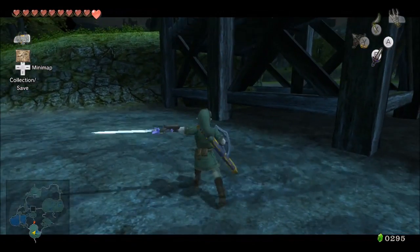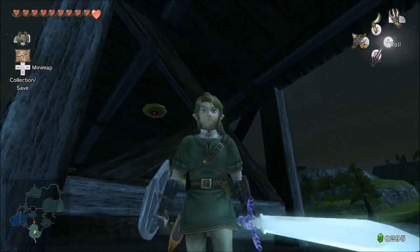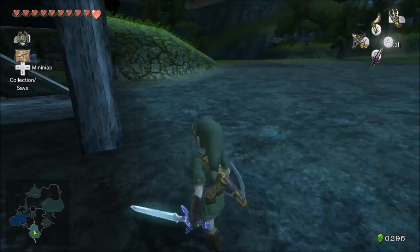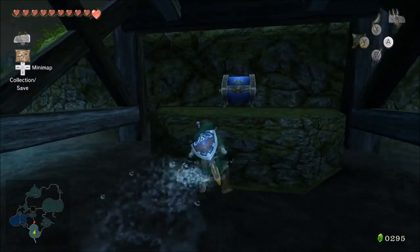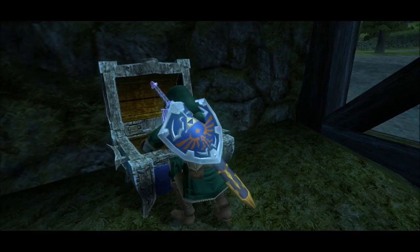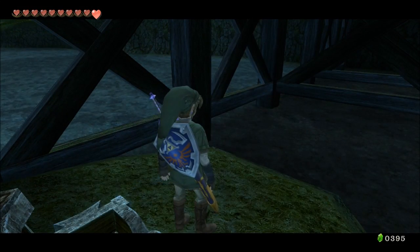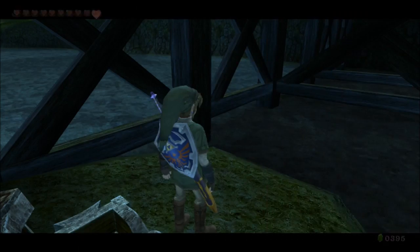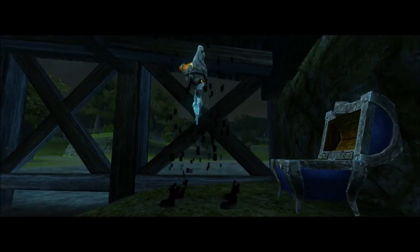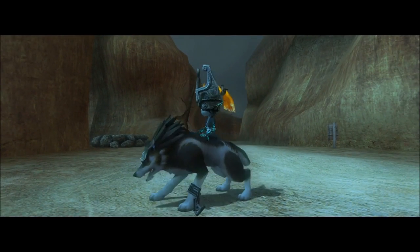Right here — and this is the first chest with 100 rupees. And warp to Kakariko is where we want to go, because there is a very, very special prize here, and this will allow us to acquire the magic armor — with exactly what we have.